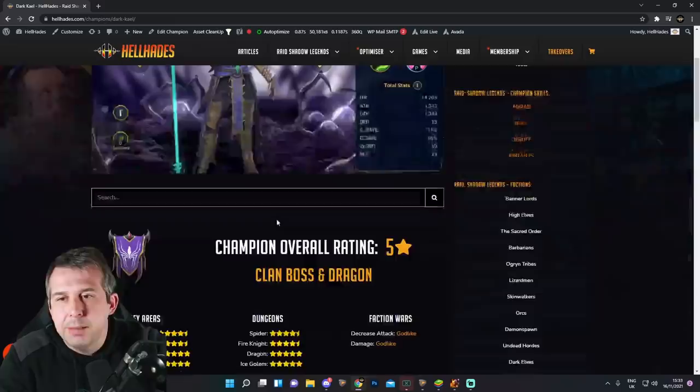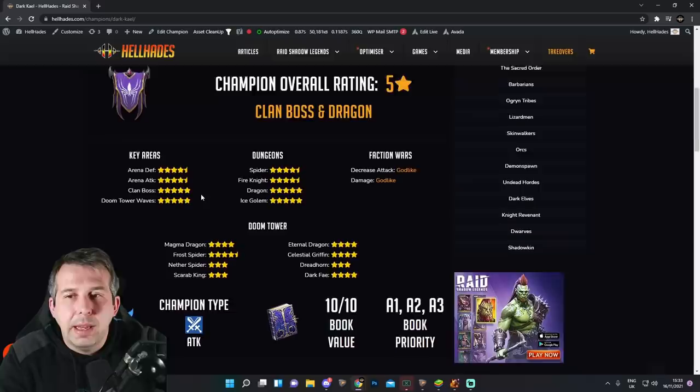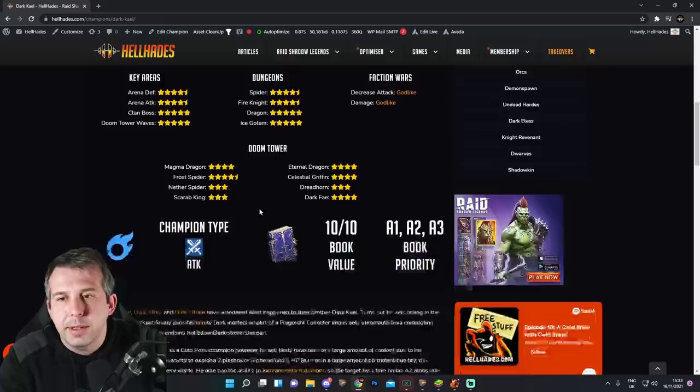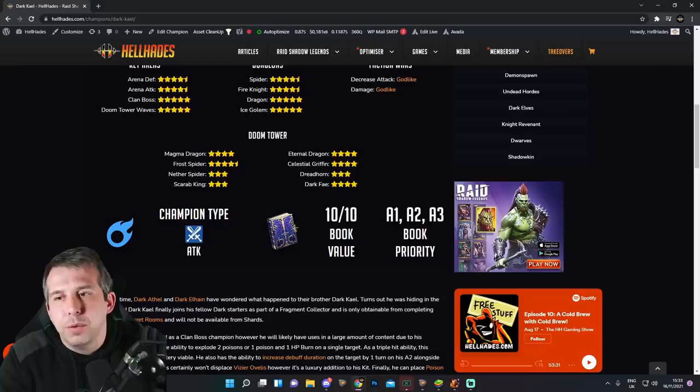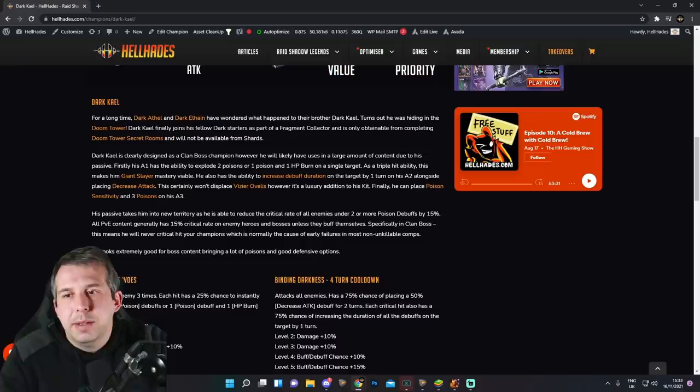If you go into any of my champion tier list pages, we rate them in each area of the game - we rate them for damage, we rate them for what they're going to bring in Faction Wars. You can see, before playing with him, I've rated him very highly: five stars, five stars, five stars, four and a halves. A couple of areas he slips down a bit on Doom Tower depending on how you use him, mainly because he brings debuffs or doesn't bring the specific skill needed for that encounter type.